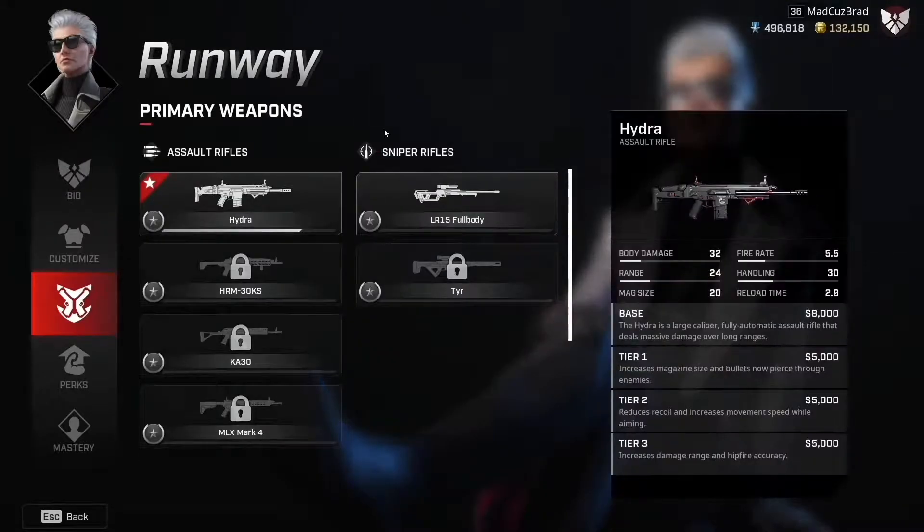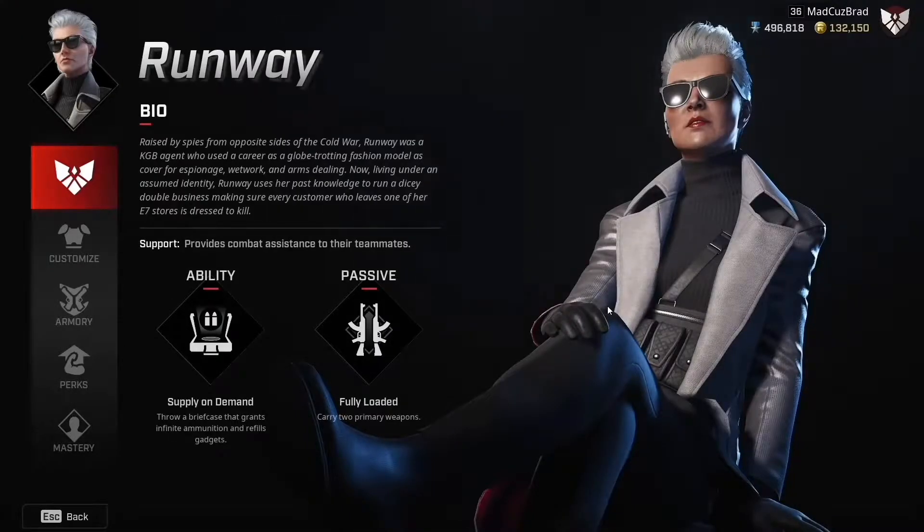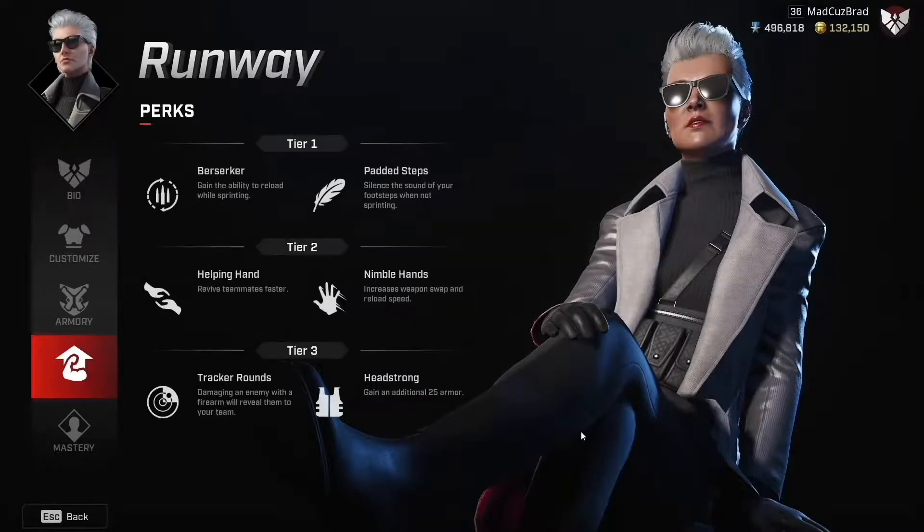Runway's ability is called Fully Loaded — it's going to let her carry two primary weapons. You guys can see right here, there's the Hydra and the LR15 Full Body, so she carries an AR and a sniper. With the weapon mastery update, the screen is going to show the choice between four ARs and two snipers. She's definitely going to be a fun rogue to play, and she's the only one with the Hydra so far.